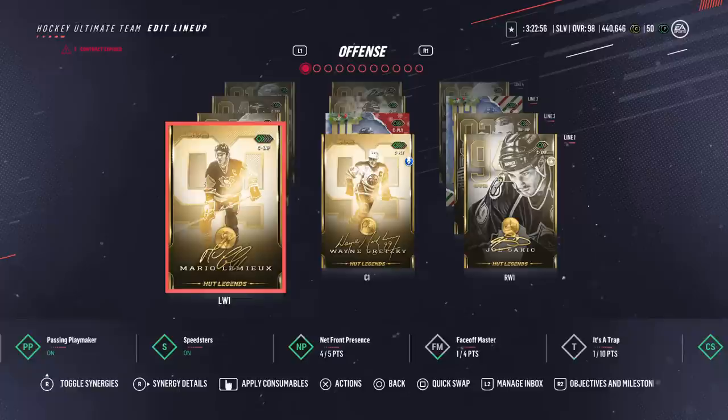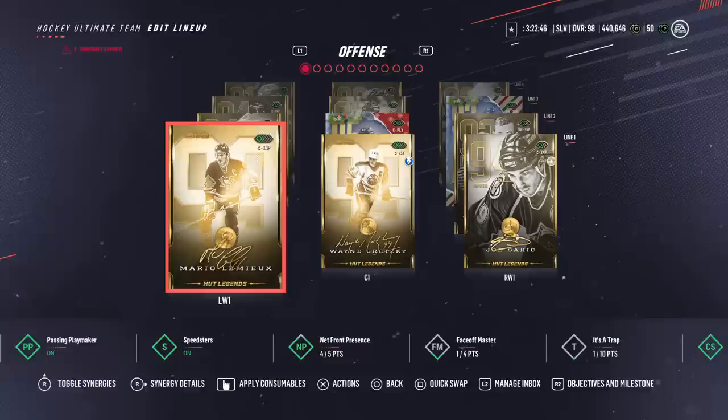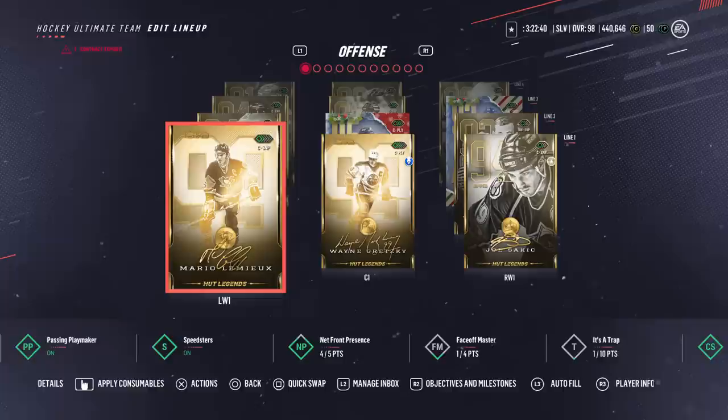Alright guys, so recently I've made some HUD videos regarding starting your team — the first 5 to 7 cards to go after, then a video on the next 13 that you should target to make an actual base lineup. In today's video I'm going to show you what you should do to build a small coin base and some tips to build up that coin stack so you can start getting some decent cards. I'm NoSleeves12, and this is Basic HUD Market Tips.